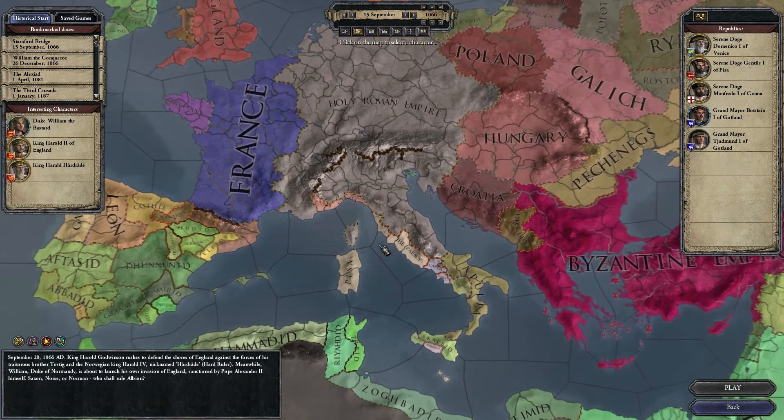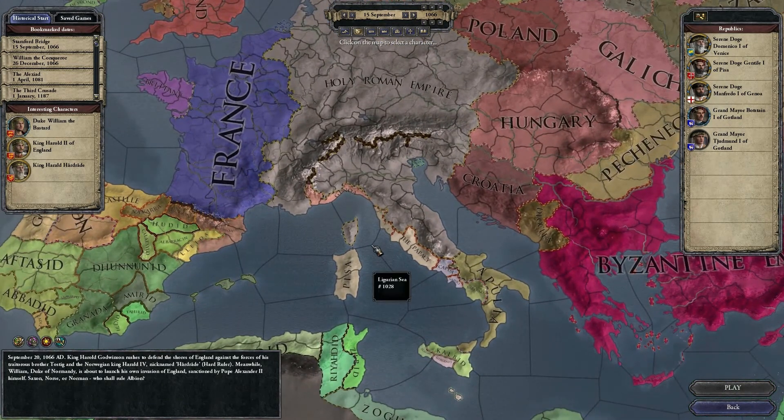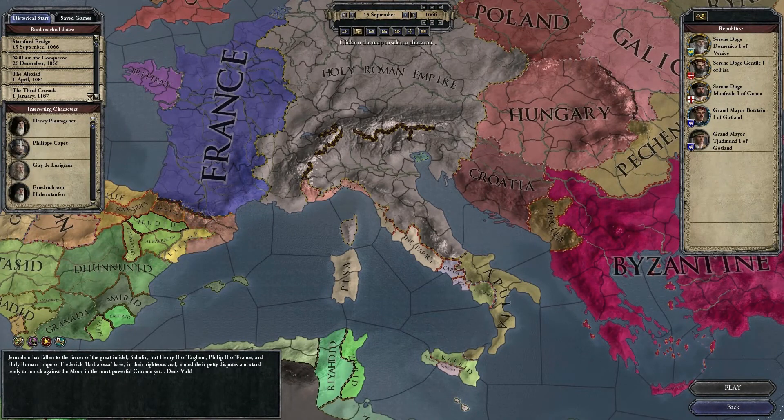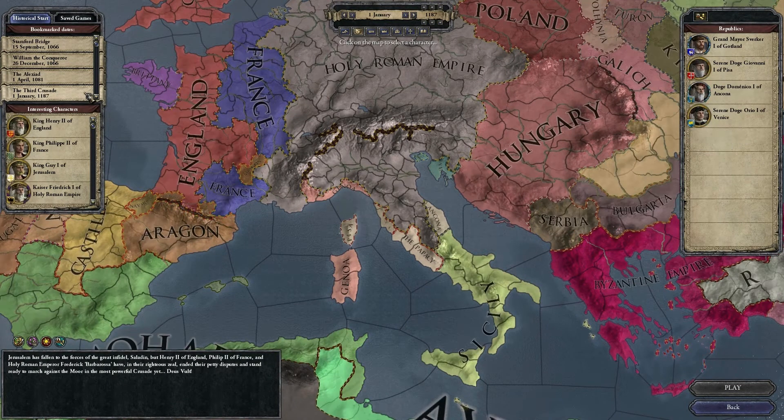Basically you play one of the heads of the patrician families in a merchant republic and you try to expand your trade empire. And you can seize cities on the coasts of, for example, the Mediterranean to boost your income from your trade posts as well. So it's kind of a different game — same, but different.